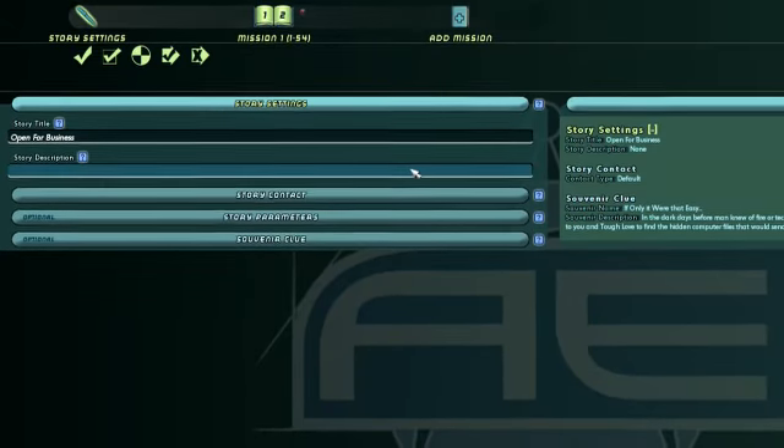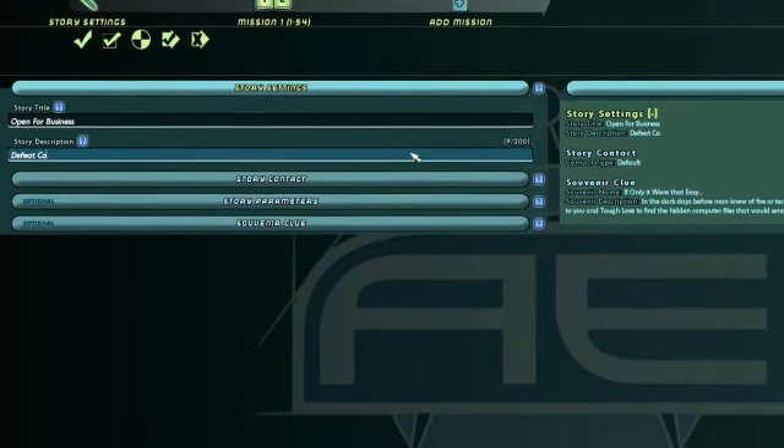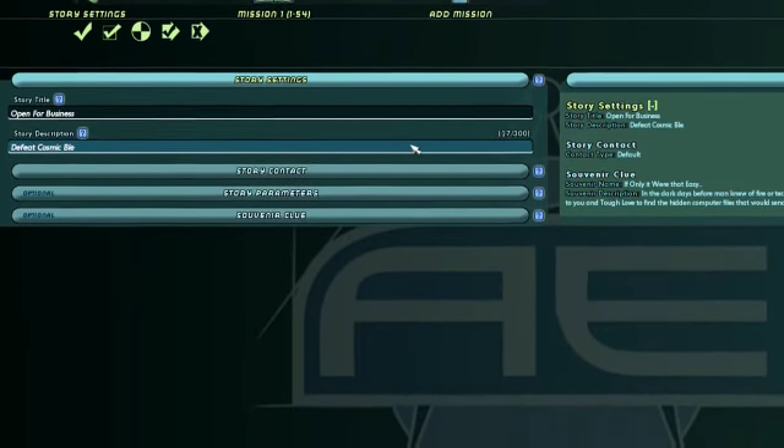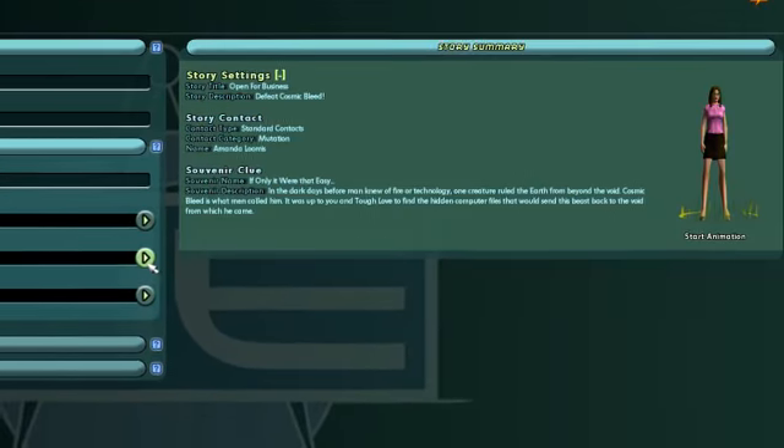This interface is broken up into three distinct pages. The first page you see is the Story Settings. Here you name your story and write a description for it. You can also choose the Story Contact and what they look like.